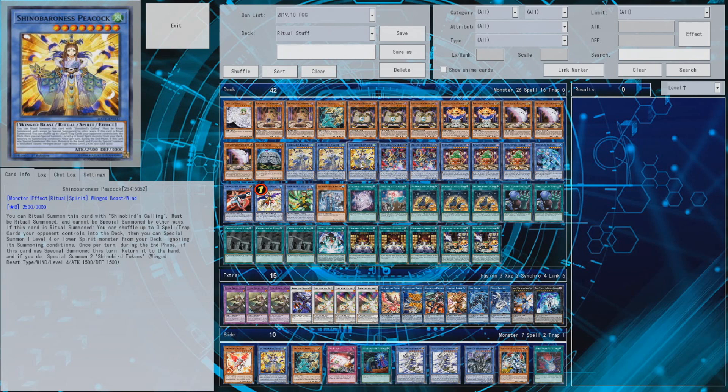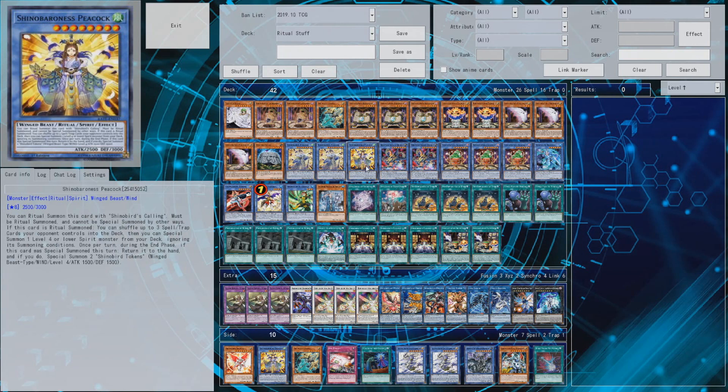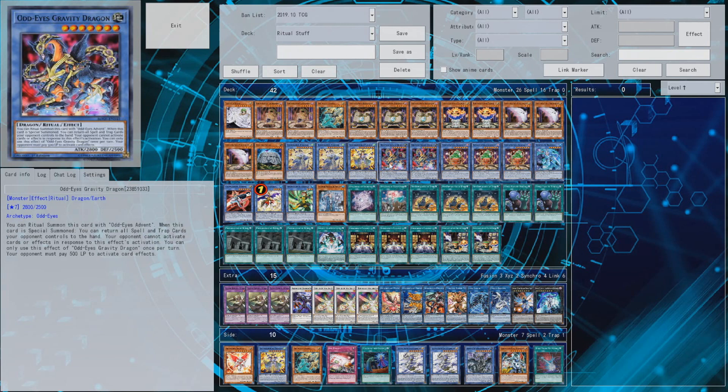It's not a turn one play sadly, which would be great if it were possible. You can't turn one turbo this card out, because then you could set up a lock that would be quite impressive. You have double Shino Baron Peacock and one Shino Baroness Peacock - because you have another card in your deck that also deals with back row. I like Peacock for the fact that if you side stuff like Red Reboot and your opponent gets to set another spell or trap, you can shuffle that card back as well. Without Red Reboot though, this card is kind of weak against back row heavy decks.